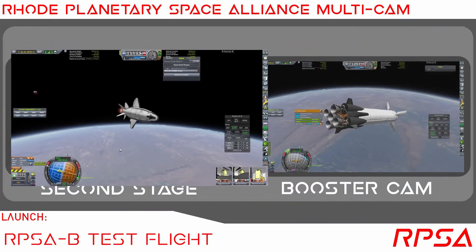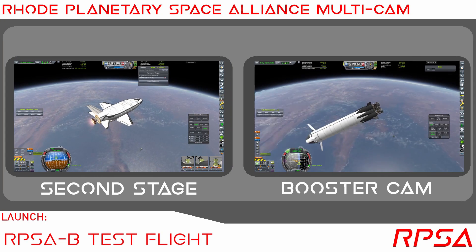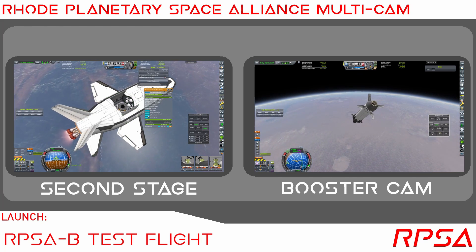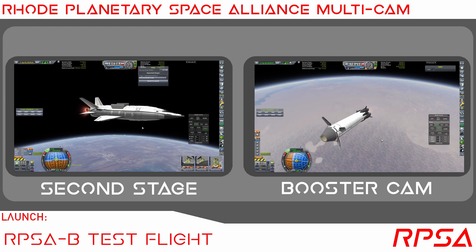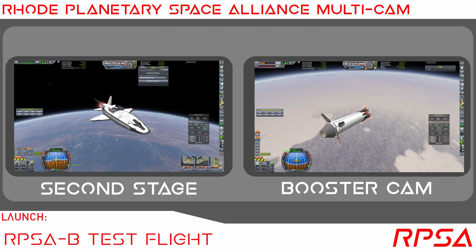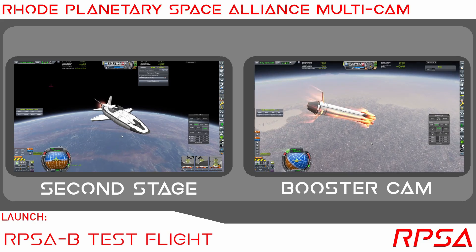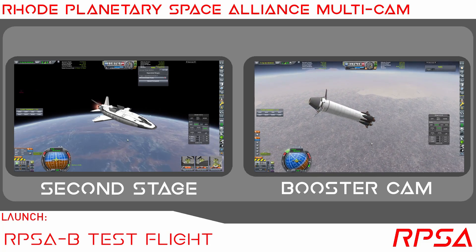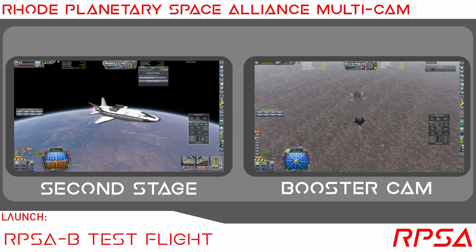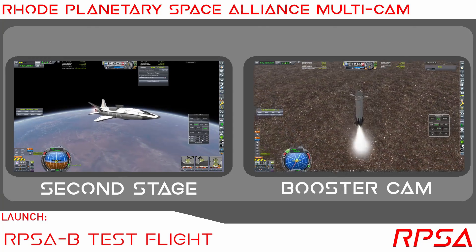Here is something I have not done in a long time — getting up the Rode Planetary Space Alliance multicam, where we get to see the second stage (in this case the RPSA Buzzard) and the first stage booster at the same time. I might go in and redesign this overlay though, because it looks a little bit like a five-year-old designed it. I'd like it to be more clean and professional — I could probably spend a little bit longer on it than I did when I made it originally.